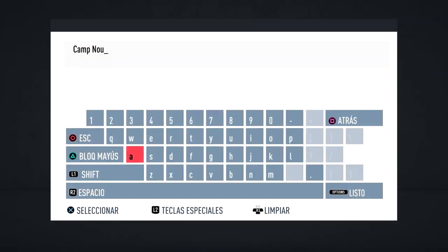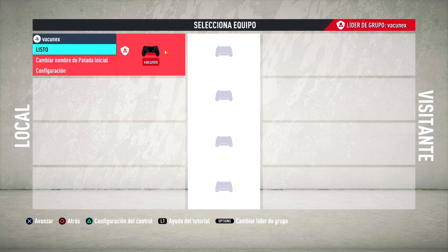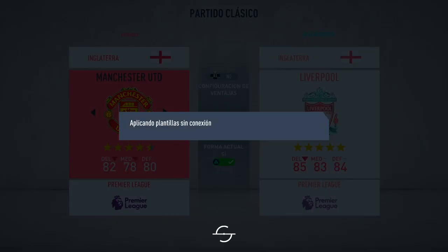FIFA 20: el estadio prácticamente es muy parecido pero no tiene nombre de estadio, que va a ser el FC Barcelona, debido a que PES tiene la exclusividad del estadio del equipo culé. A continuación nos vamos a ir a patada inicial y vamos a tener que hacer una cosa muy importante para que podamos usar los nombres de estos estadios reales. Es muy simple amigos.